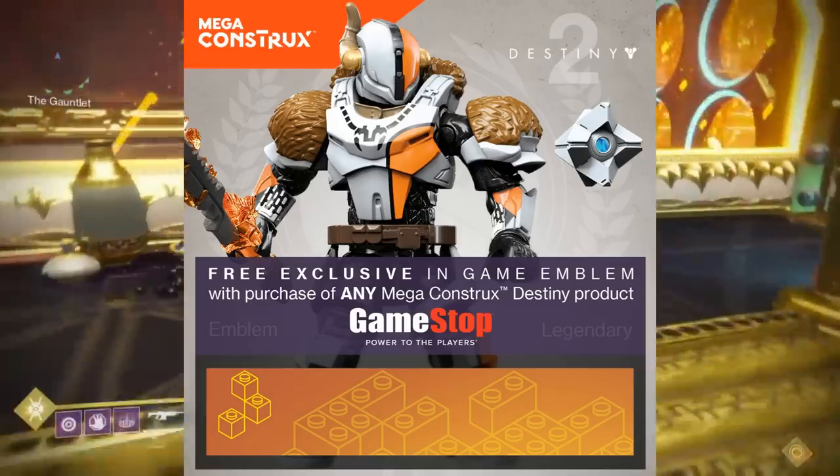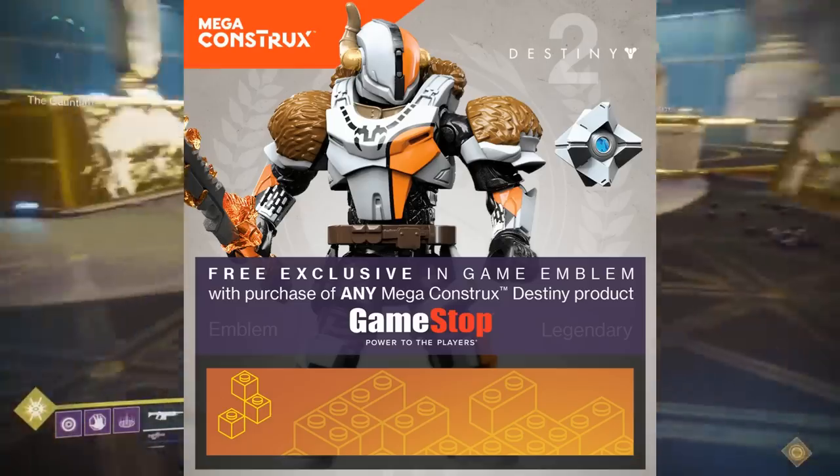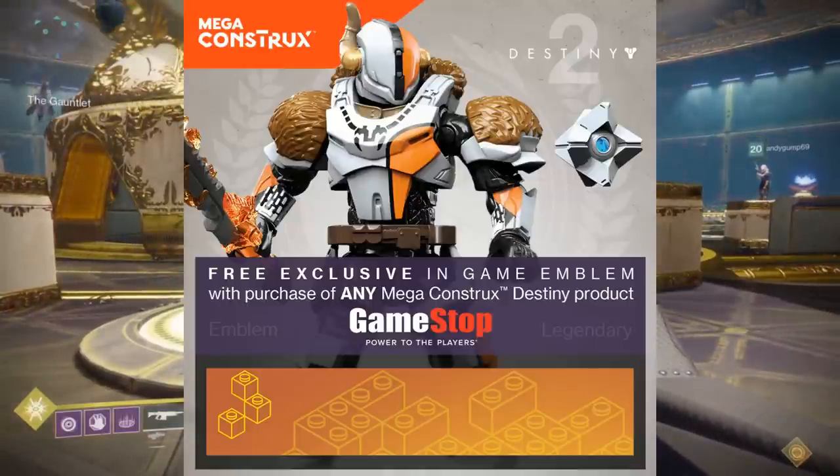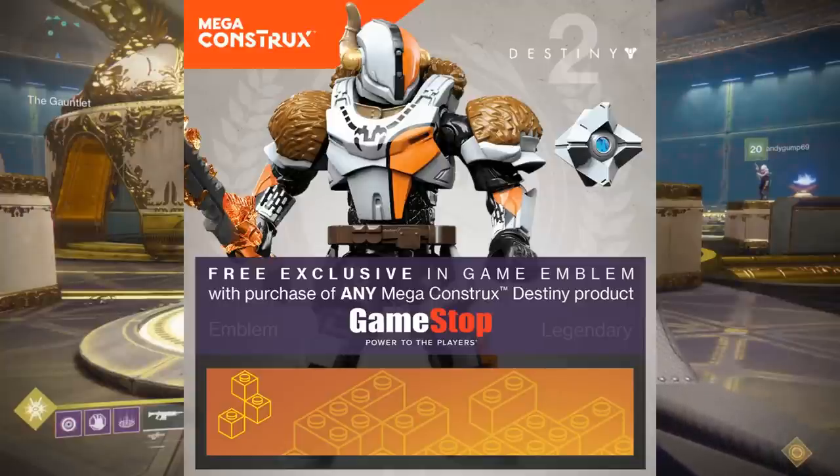The emblem is going to be legendary — it's going to be a Mega Blocks emblem. Basically, the Mega Constructs toys let you build the world of Destiny 2 with little Lego-type figures and blocks. They're not Legos, but they are similar. They are doing a promotion with Destiny 2, obviously, because they make Destiny 2 Mega Blocks.